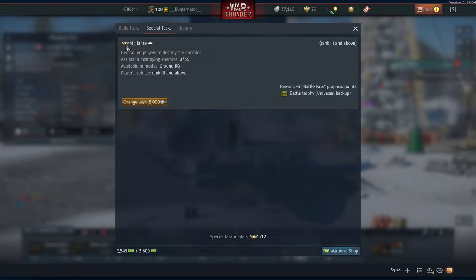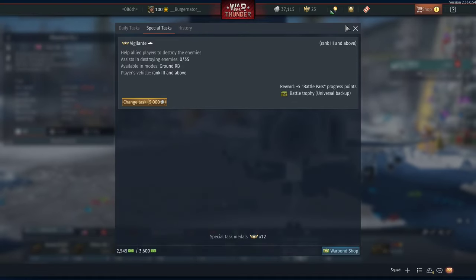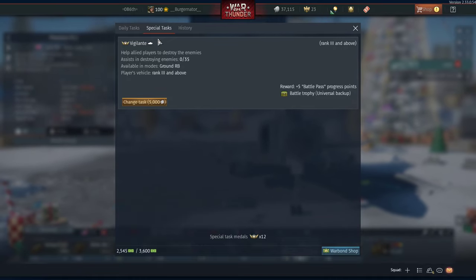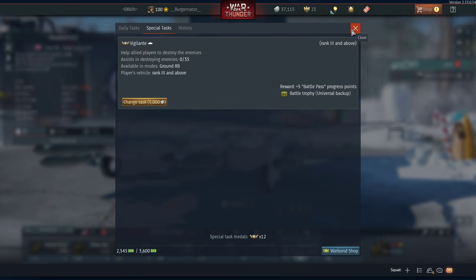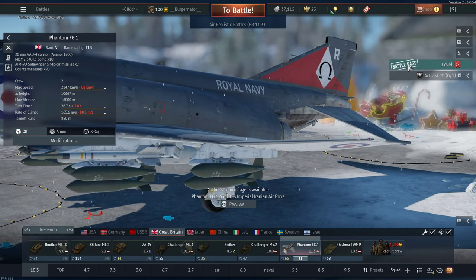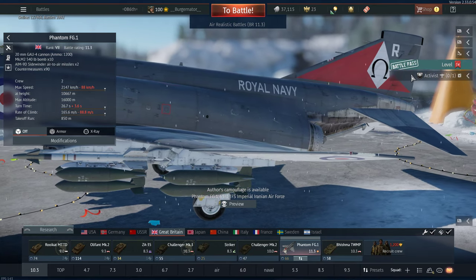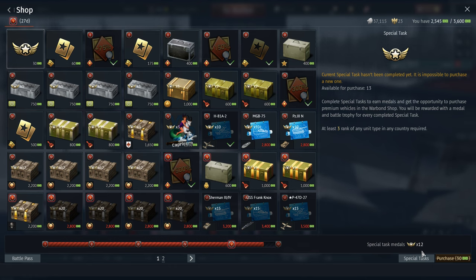So I'm going to select this one. You can see 'Vigilante' is now currently active as my special task. Once I complete this special task there's going to be a small chest, and it also helps towards your battle pass level — it gives you some points there as well. And then you will get a special task done.